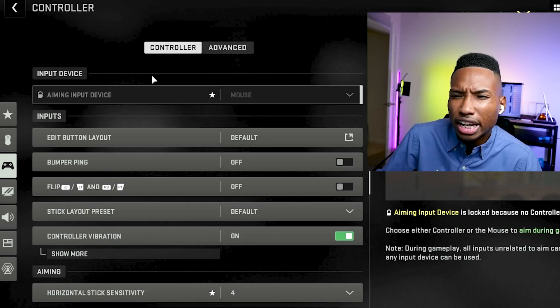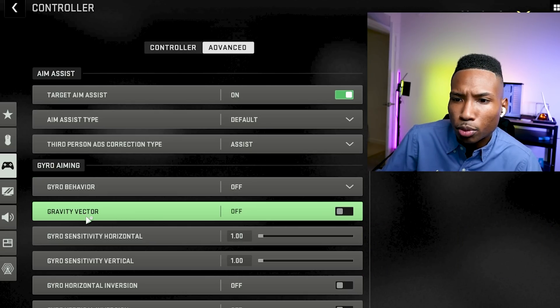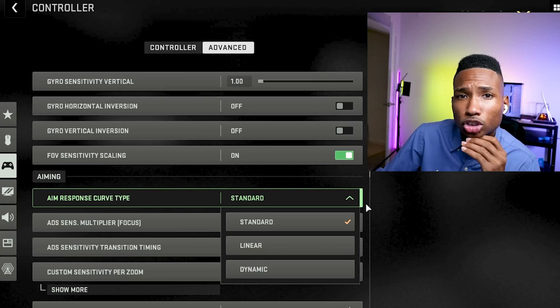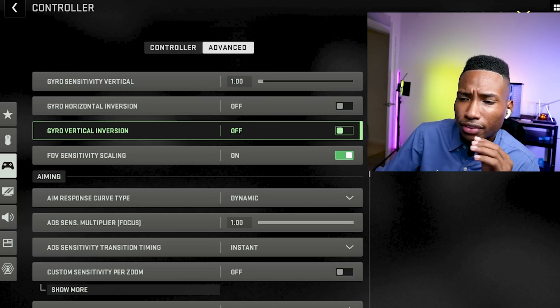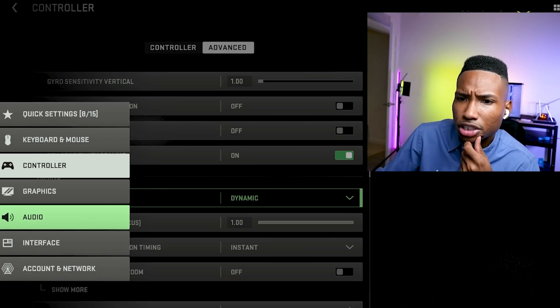If you use a controller, head over to Controller settings and disable gravity vector and gyro behavior — that can affect your overall aim assist. For the best controller aim assist, I'd suggest using Dynamic, as a lot of professional players use that setting.